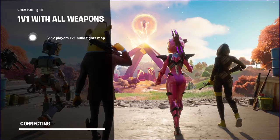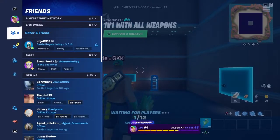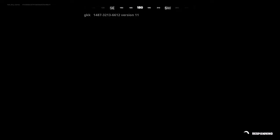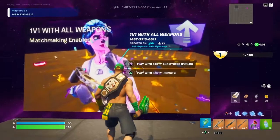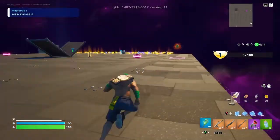When we're in I'll show you the code and stuff. It'll be pretty easy to do because it's just a couple of steps. Now we're in — you can see the code up there. The code is 1487-3213-6612. Just give you a minute to type that in, pause the video if you want.